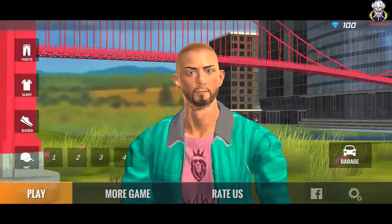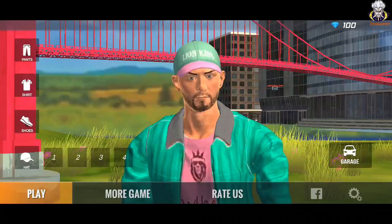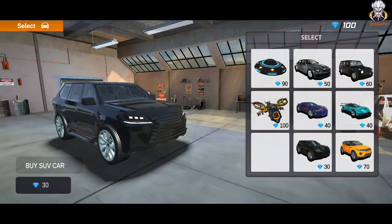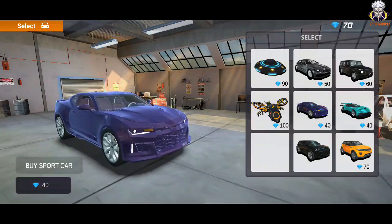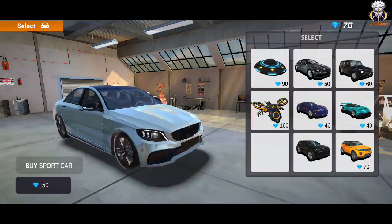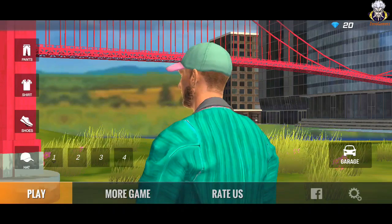Now let's go to the garage. I also want to add a couple of cars. Here is the car. There is also a couple of cars. The car is also good. This is the New Dimension. Now we're going to start — this is the Mazin. Now we'll start.